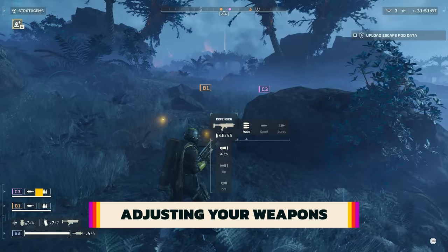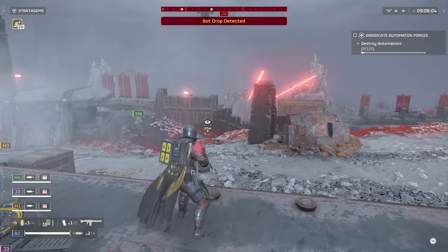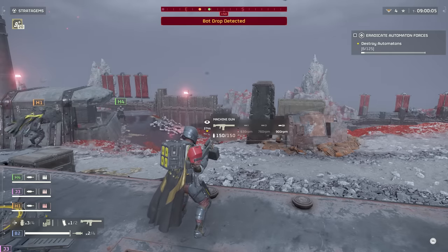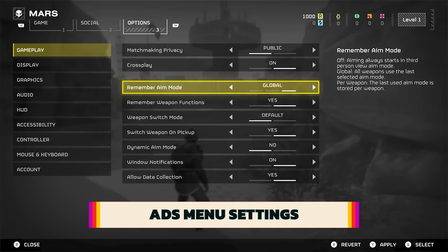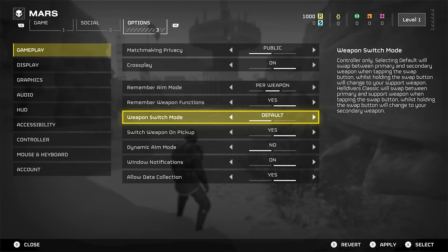Many weapons have alternate fire modes, including how fast they fire. It's not immediately obvious how to do this — hold down the reload button and you'll get a menu of options such as turning on and off attachments, going to single or burst fire, and other modifications. In the menu, set your weapons to remember whether they were last aimed down sight or third person with the remember aim mode. This can save a lot of time when pulling out SMGs for close range versus sniper rifles for long range.